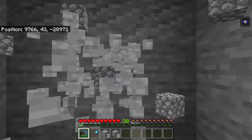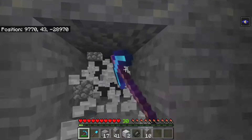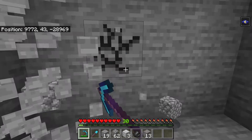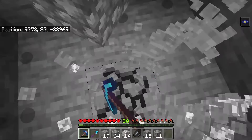How to make a 3x3 pickaxe in Minecraft. As you can see, this pickaxe will mine 3x3 blocks as opposed to just one block in Minecraft, and it drops all the items on the floor as well. So it is just like a normal Minecraft pickaxe — it works in any direction and anywhere in your Minecraft world.